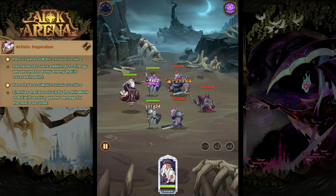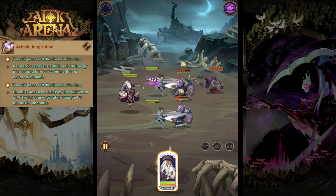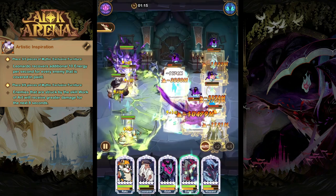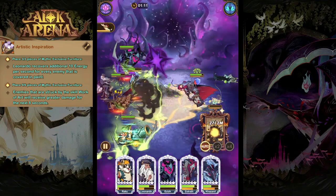His furniture ability is Artistic Inspiration. He's going to receive an additional 10 energy points per second for every enemy that is covered in paint. Then at level nine, enemies that are struck by the Work of Art ability will receive 45% more damage for the following eight seconds.